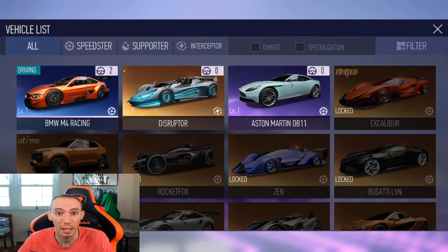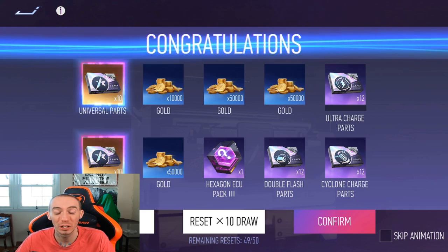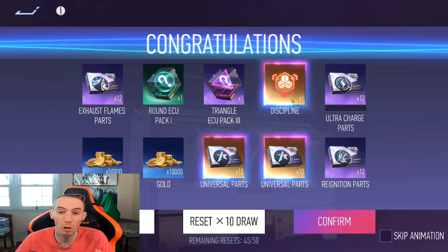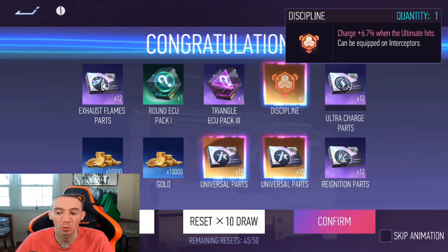While you're waiting for the game to download additional files, you'll have a beginner's draw in the top right corner. You can re-roll up to 50 times. The main items you're looking for are universal parts. You can also look out for the Discipline — I actually just pulled it — which increases charge rate by 6.7% when the ultimate hits, but it's only available for interceptor vehicle types.